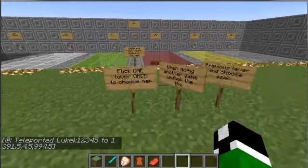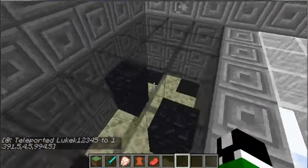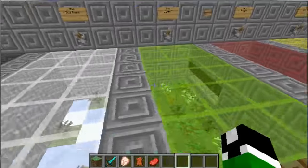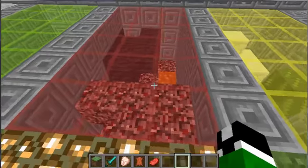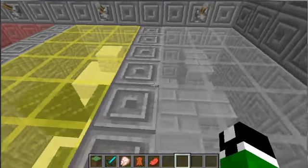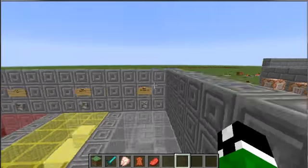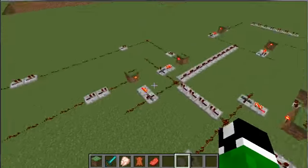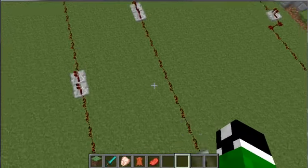Over here is the map selection. These are rough designs of the maps: an End map, a snow ruin map, a jungle forest map with a bunch of trees, another map, a desert map, and a stronghold. These are very rough — they'll look a lot better. You just flick a lever once and they all activate.